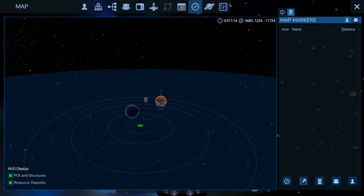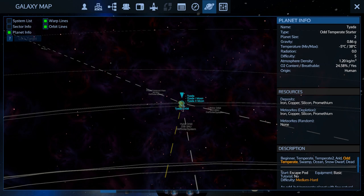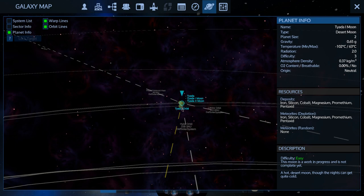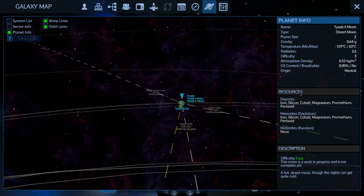Let's take a look at the planet info. It's got the basic resources. We'll go check out this Odd Temperate planet — that sounds really cool — and there's also a Desert Moon at difficulty three. The moon description says it's a work in progress and not yet complete. There are two moons and they look basically identical except for temperature — atmosphere, density, gravity are all pretty close, same difficulty.